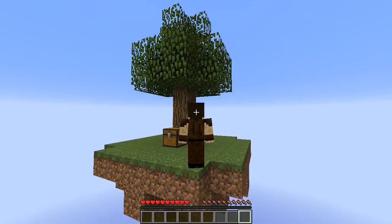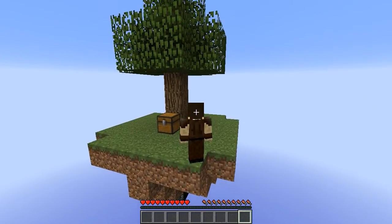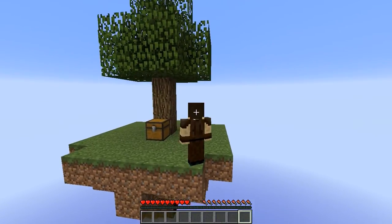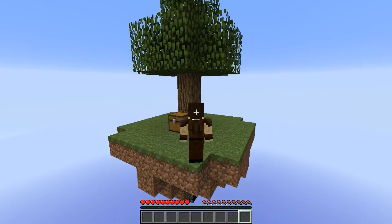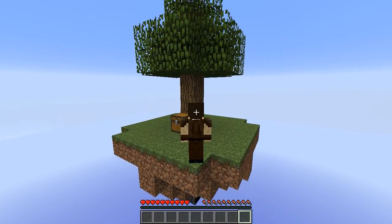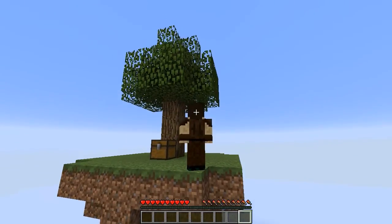This is the scale of the island. There is a block of bedrock right in the middle at the bottom. You can just about see it if I angle myself correctly — just about visible between the health and the hunger bar. There's a block of bedrock, so this map is a little different.